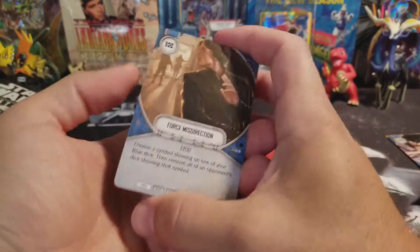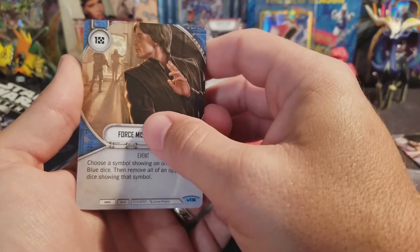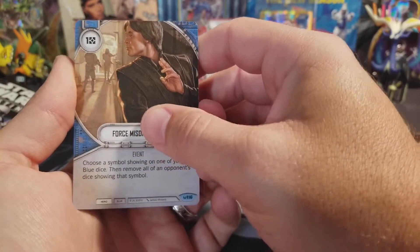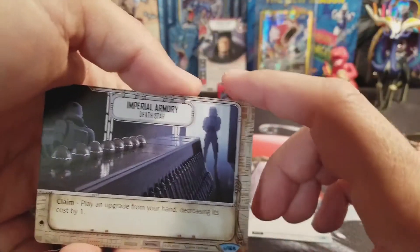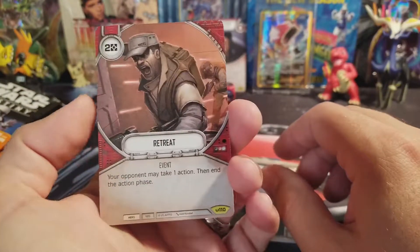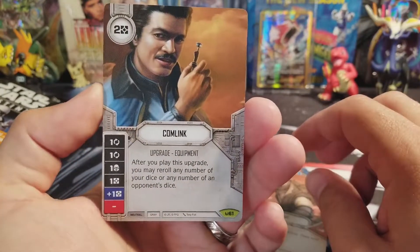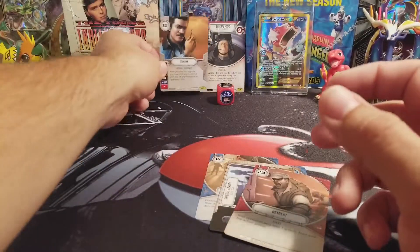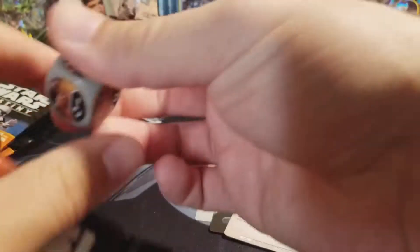So we're just going to turn these over since the Rare was on the back. Force Misdirection — that's a nice shot of Loot there. Isolation — that just looks awesome. I love the artwork on these cards. There's an Imperial Armory. The Uncommon is Retreat. And the Rare is Comlink, with the ever suave Lando Calrissian. Gotta love Lando. And the die to go with him.